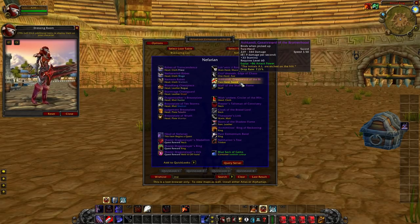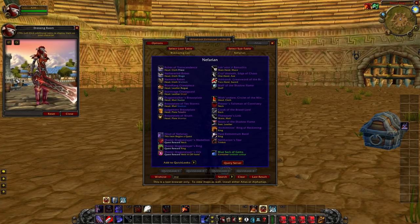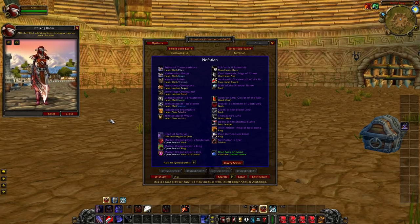The main thing you're going to want to go for is Ashkandi. People think it's below Bone Reaver's Edge, but I personally think it's better — 330 health from one weapon is just so much health that you can't get from any other weapon, plus it has 86 attack power and really good top-end damage. The only downside is it's a 3.5 speed sword; if it were 3.8 it would be even better since slower weapons mean procs more often. But Ashkandi is just a phenomenal weapon.